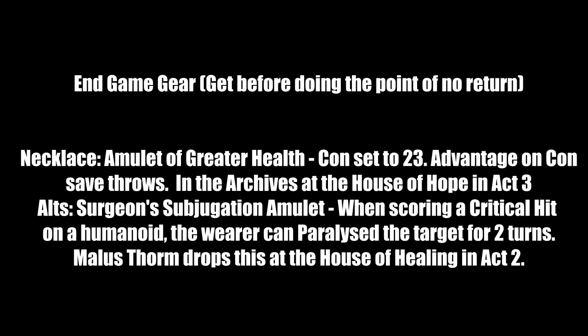For end-game necklaces: Amulet of Greater Health sets your Constitution to 23 and gives advantage on Constitution saving throws. Found in the archives at the House of Hope in Act 3 — also steal the Gauntlets of Hill Giant Strength and optionally the Orphic Hammer while you're there. Alternative: Surgeon's Subjugation Amulet — when you score a critical hit on a humanoid, they can be paralyzed for 2 turns. Dropped by Malus Thorm at the House of Healing in Act 2. Either talk him into killing himself using Shadowheart (she makes it easier) or defeat him in combat.